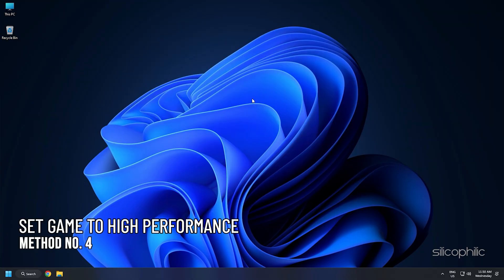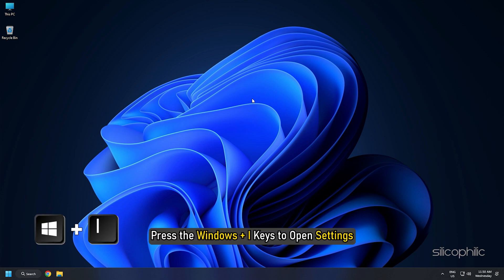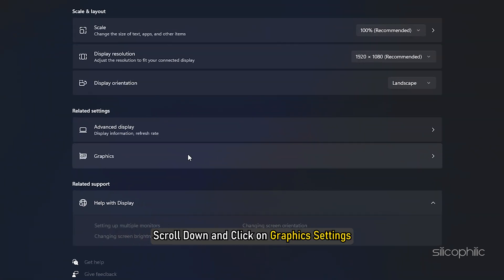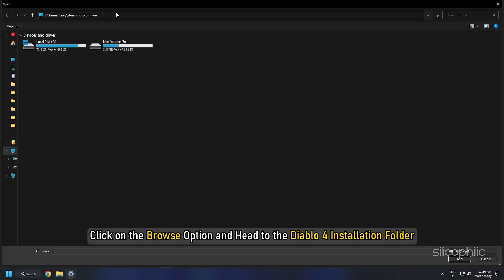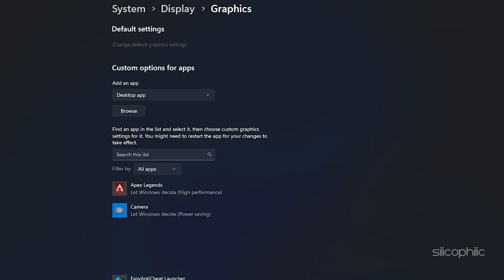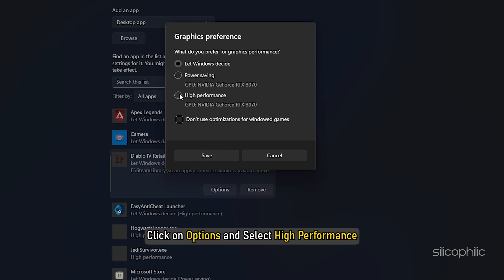Method 4: Another thing you can do is set the game to High Performance from Settings. Press Windows + I to open Settings, click on System, then select Display. Scroll down and click on Graphics Settings. Click the Browse option and head to the Diablo 4 installation folder. Select the Diablo 4 EXE and add it. Click on Options and select High Performance, then select Save to save the changes.